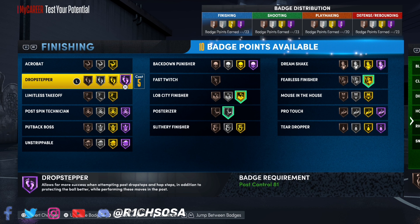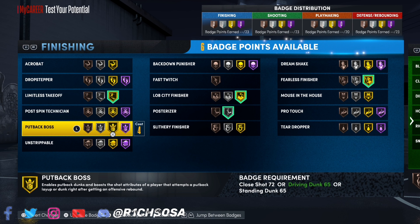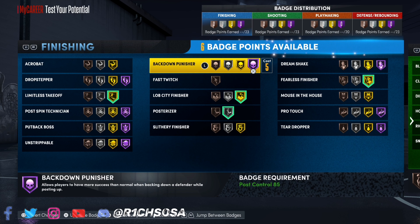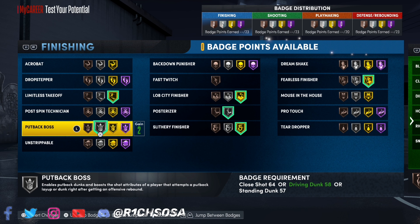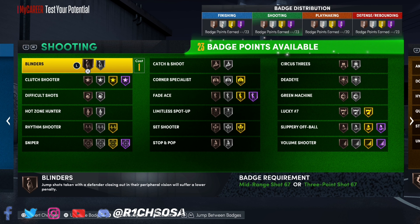For the finishing badges: posterizer on silver, lob city finisher on gold — I put it on gold instead of bronze because alley-oops need as much of a buff as possible, especially now that you're timing your dunks in next gen. Fearless finisher is a badge I like to run. Put-back boss you can even consider. Definitely go ahead and put on limitless takeoff.